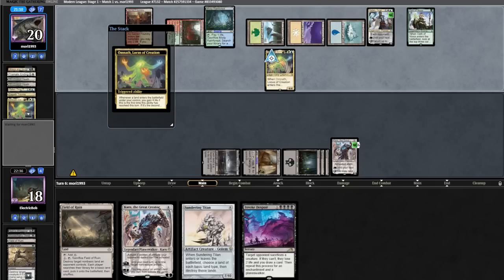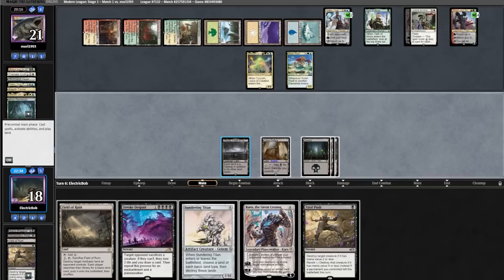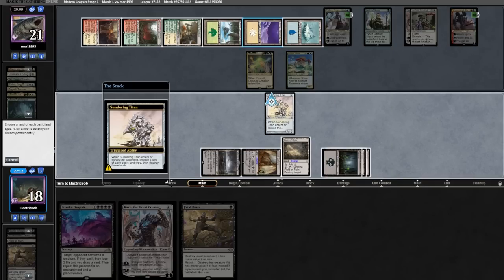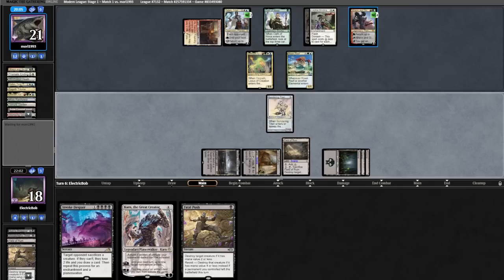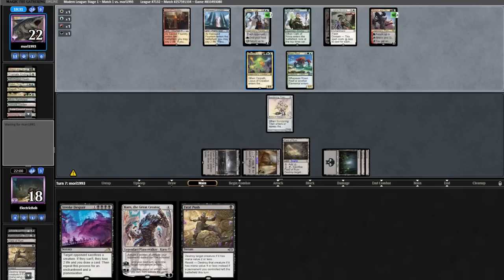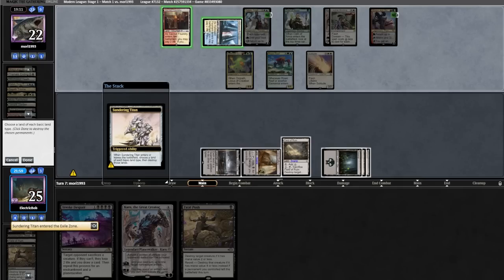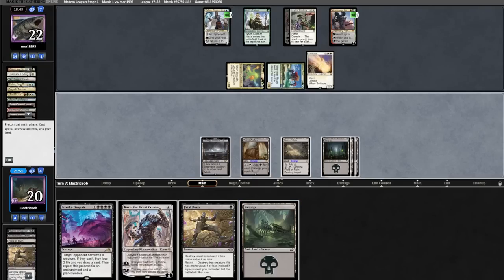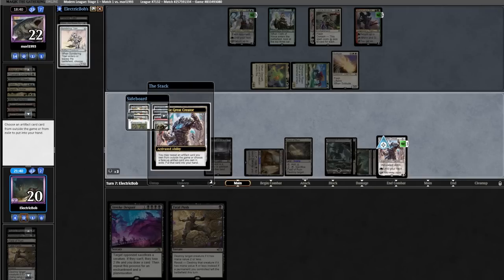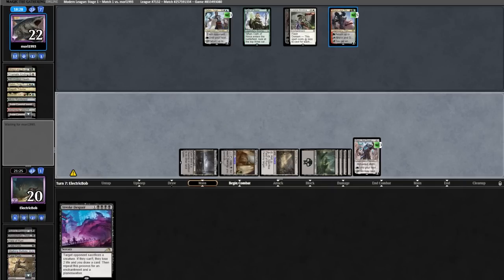We could play Karn here but we know they have a Fury, so we'll play with Karn out. They tick up, run another Omnath into a fetchland, grab a Temple Garden, run out a Risen Reef, then cast Leyline Binding on our Karn. Opponent has a pretty good turn. We find a Fatal Push, run out our Sundering Titan, blowing up five of their lands. They play a land for turn, fetching and triggering Omnath, gaining four. They pick up a Hallowed Fountain, get four mana off Omnath, then cast Solitude exiling our Sundering Titan — which destroys two of their lands.